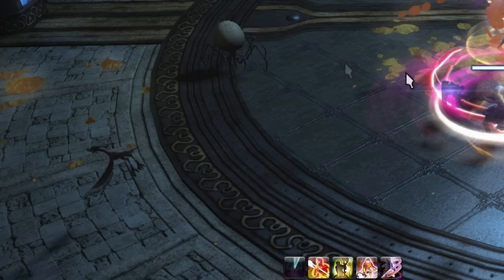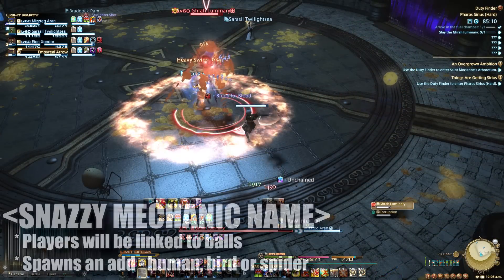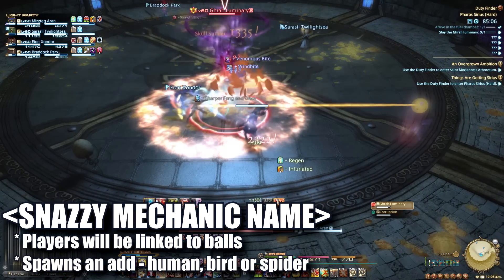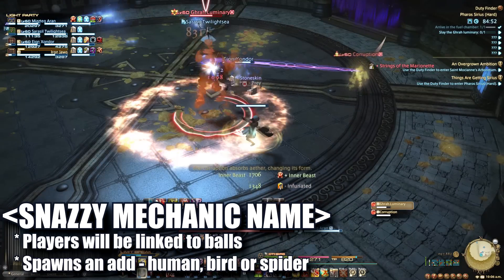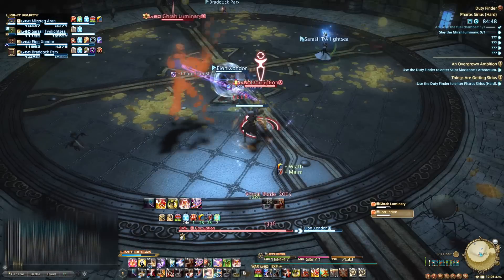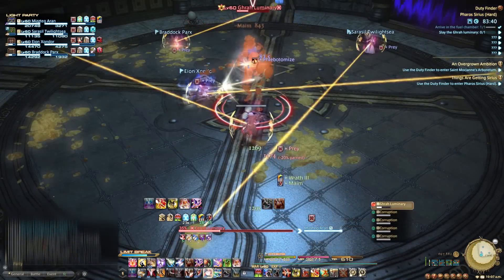As the fight begins, you'll notice that two types of untargetable adds spawn around the room — a spider thing and a bird thing. Over the course of the fight, players will be affected with prey and linked to one of these glowing balls. After a short time, these balls will spawn a corruption add based on what it's linked to. If the player is still linked, a humanoid add will spawn that will tether to the boss, buff his damage, and throw out extra AoEs until it is killed.